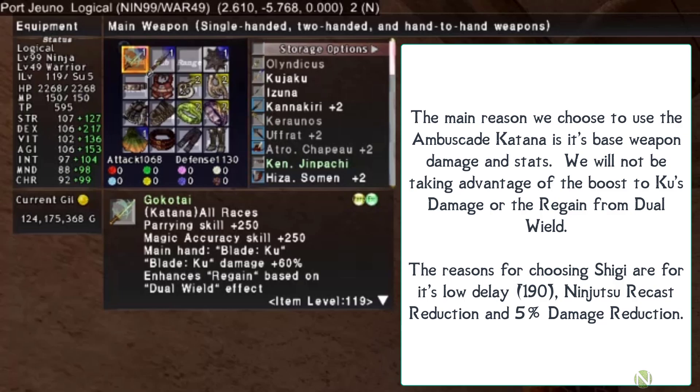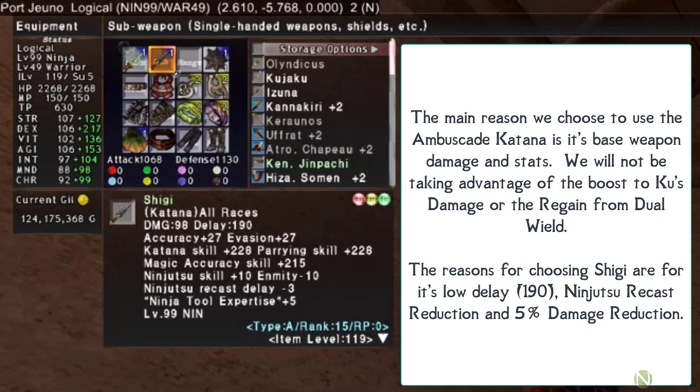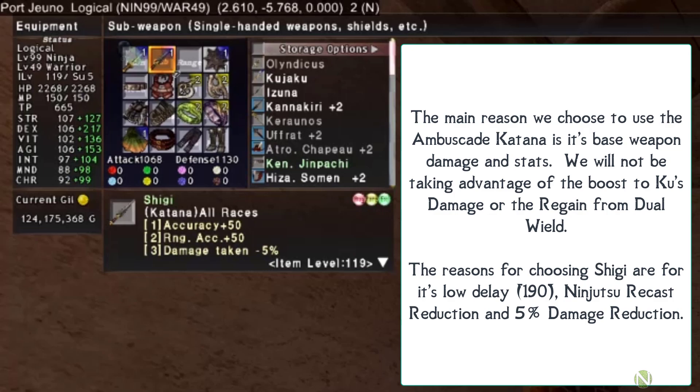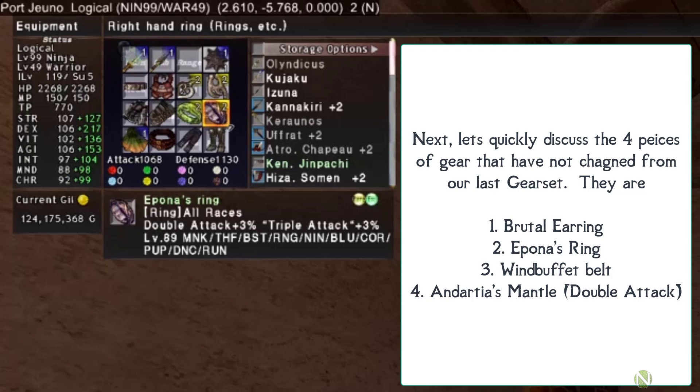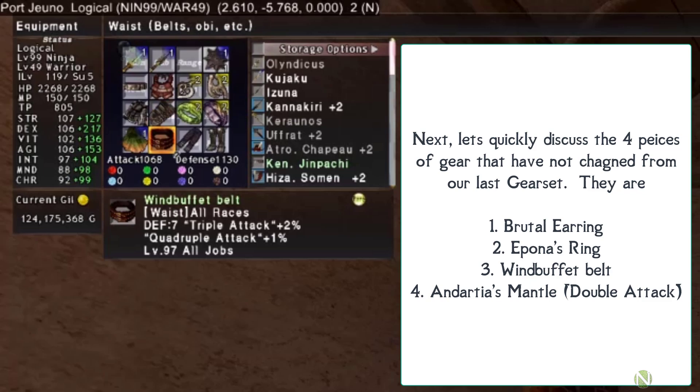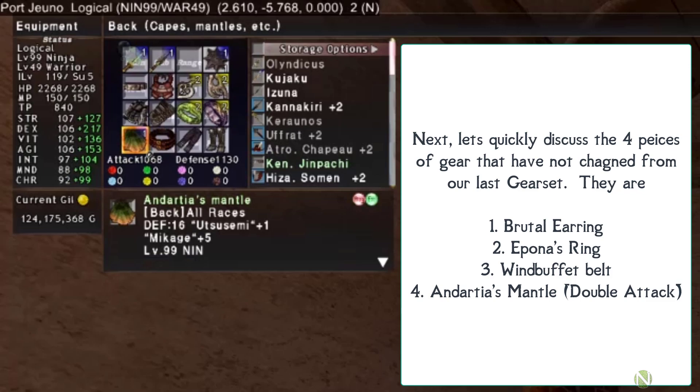These intermediate gear sets are built around the Gokutai ambuscade katana in your main hand and the Shigi in your offhand. The main reason for the ambuscade katana is its base weapon damage and stats. The Shigi is chosen for its low delay of 190, the ninjutsu recast reduction of 3, and the 5% damage reduction from its augment. The only katanas that should beat these are relic weapons, SU5 weapons, and some offhand options covered in the advanced video.